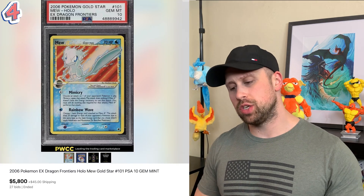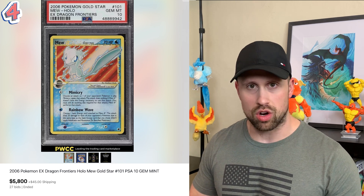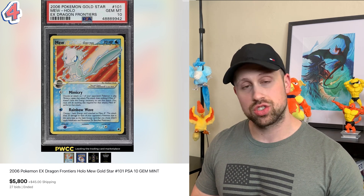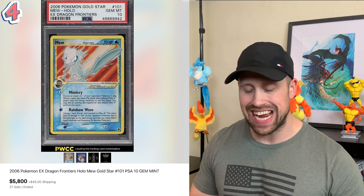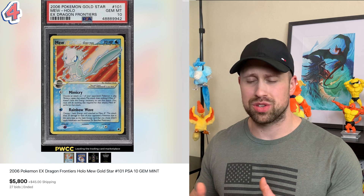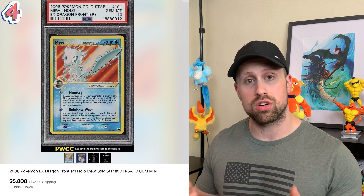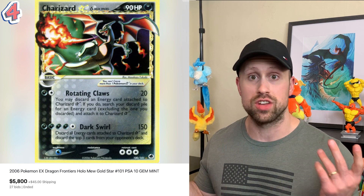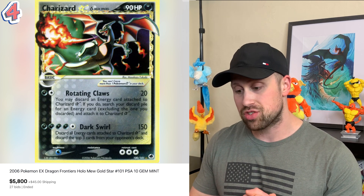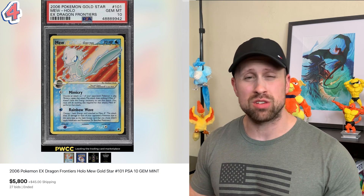The number four most expensive Mew comes from EX Dragon Frontiers in this Mew gold star that in PSA 10 has sold in auction for $5,800. This EX Dragon Frontiers set was stacked with gold stars — not only did you have the Mew gold star, but you also had the gold star Charizard that always fetches a phenomenal price. EX Dragon Frontiers: home of the gold star Mew that goes for almost $6,000.